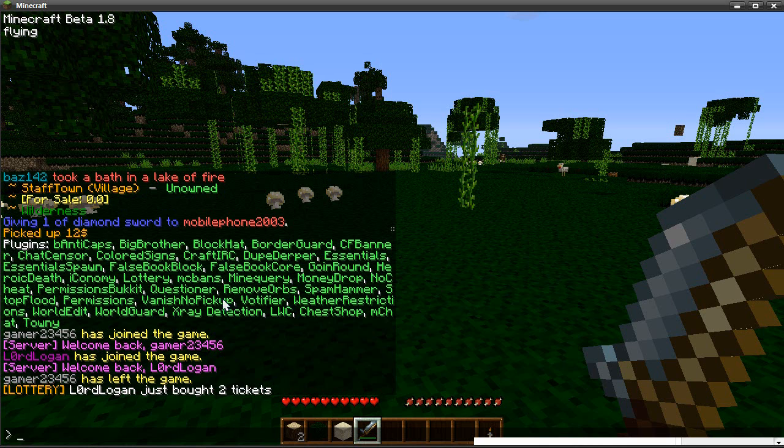Next one is Vanish No Pickup. As you know I was vanished — it doesn't work that well at the moment. We're looking to change to Vanish No Packet as soon as that's ready, to be completely invisible. Right now it looks like for a millisecond when you teleport to someone they can see you, which isn't useful when you want to be vanished.